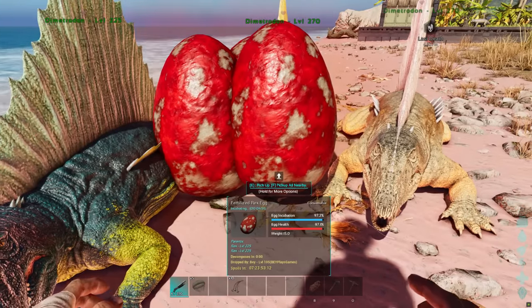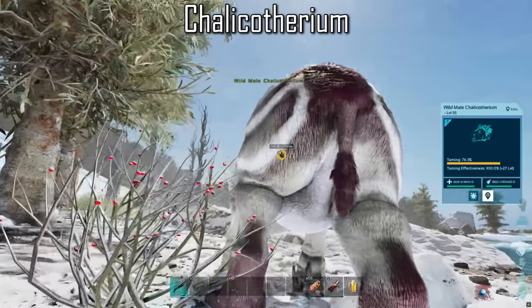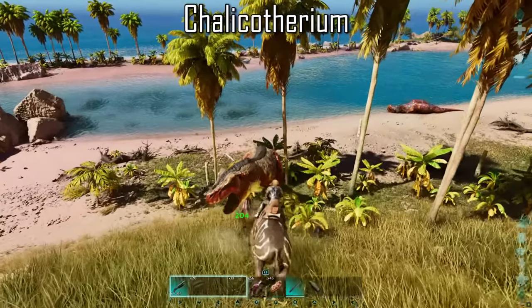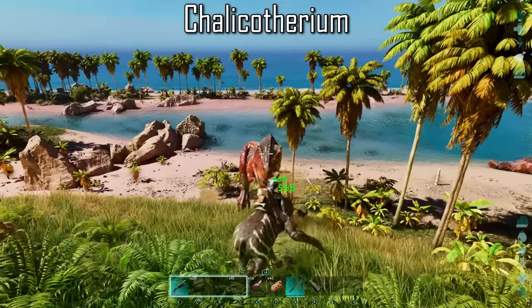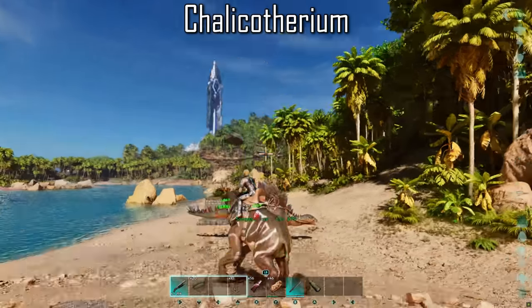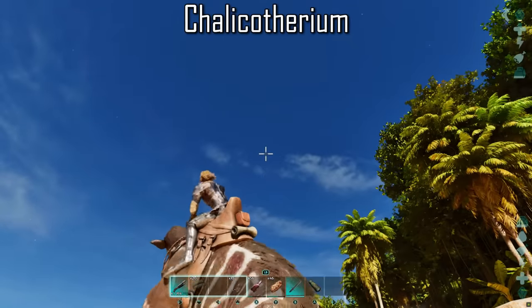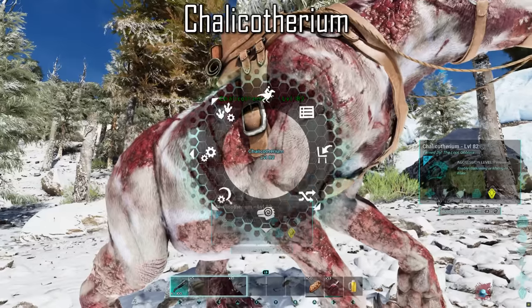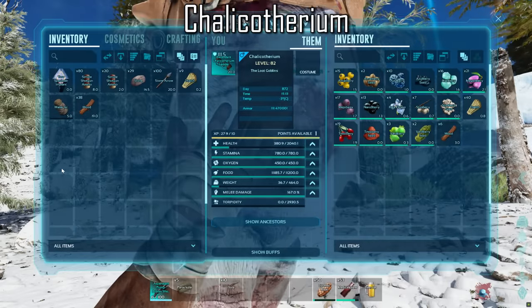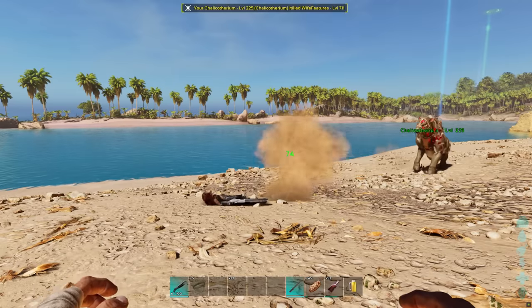The Chalicotherium can be annoying to tame, which is probably why many people shy away from it. But once tamed, they are an extremely useful asset. Their melee attack is rather mediocre, however they are equipped with a rock throw attack that deals exceptionally more damage and scales with levelling their melee damage stat — essentially making them portable catapult turrets. They have less range than a catapult turret, but unlimited ammunition. The Chalicotherium also has a sit option that reduces food consumption by 50% and recovers health by 2% per second up to 50%, plus a turret mode, making them a valuable tame to defend your base.